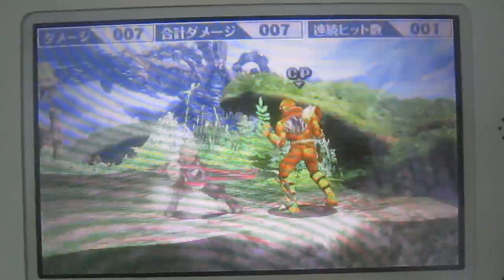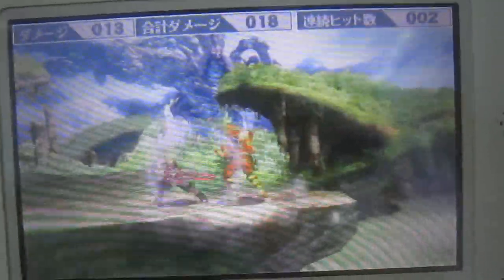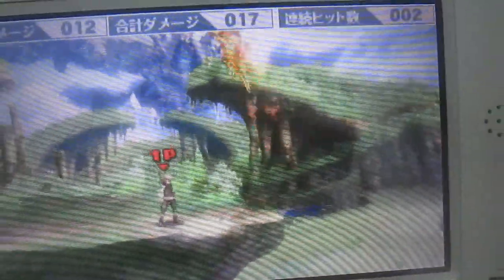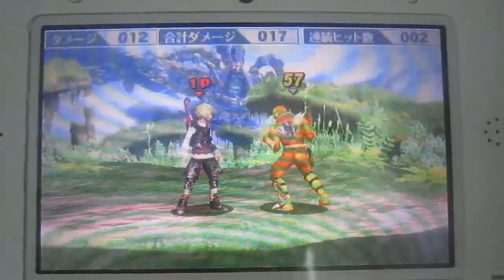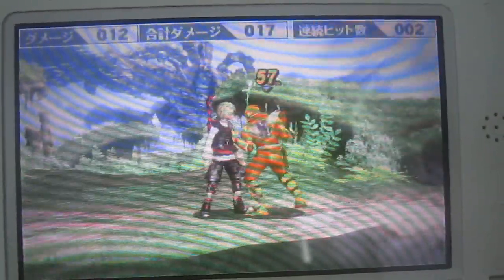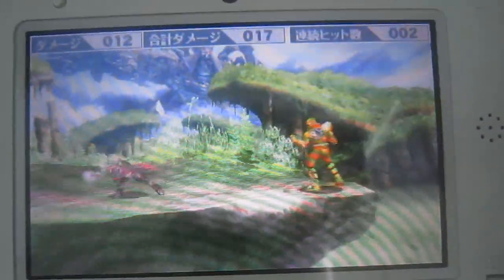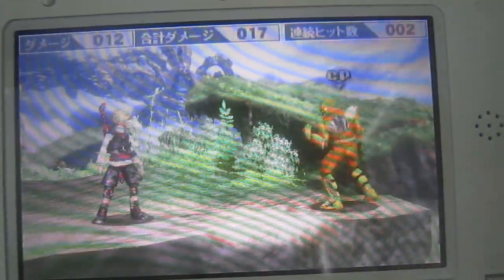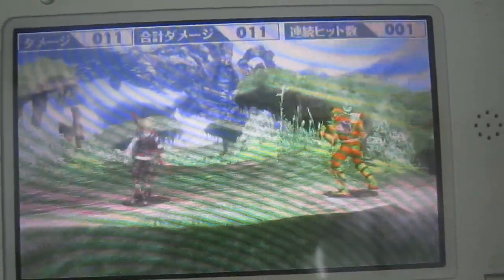His side smash is a two-hit sword attack. The first hit comes from the Monado itself, and the second hit comes from the blue beam that comes out of it. You don't need to sweet spot this — it's just a two-hit smash attack. The second hit is the most important because that's where most of the damage and knockback comes from. It has really good reach and great knockback in general, so it's a potential kill move.